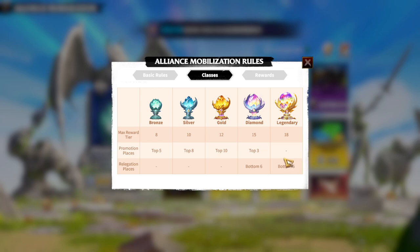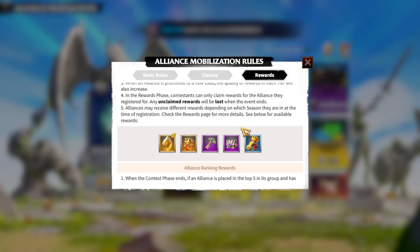The Legendary tier rewards are simply amazing — everything important in Call of Dragons you will be getting there. On Bronze the max reward count is 8, and on Legendary it's 10. Promotion from Bronze is top five, while relegation applies to the bottom six in Diamond and Legendary. It's a competition where alliances performing poorly get relegated, and those performing well stay in higher tiers with better rewards.